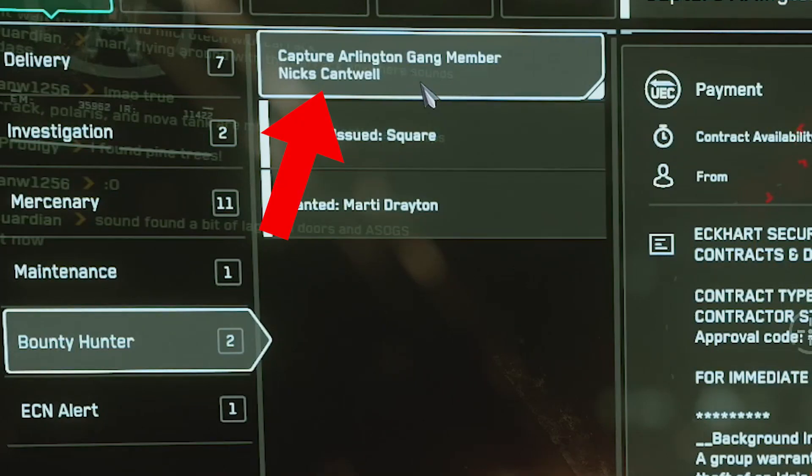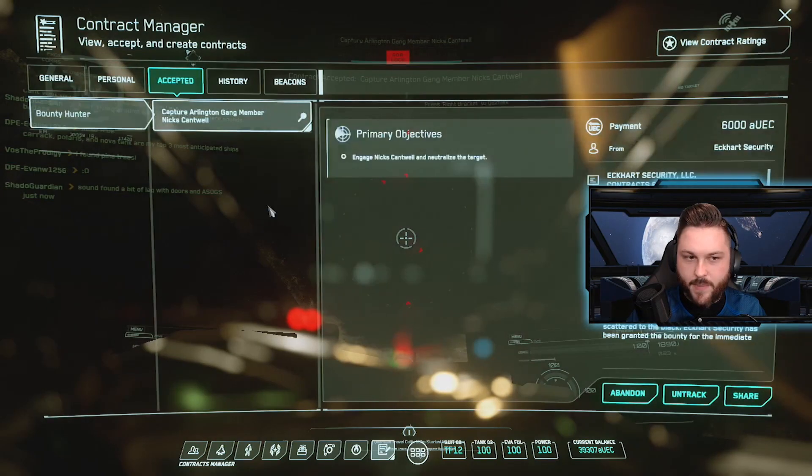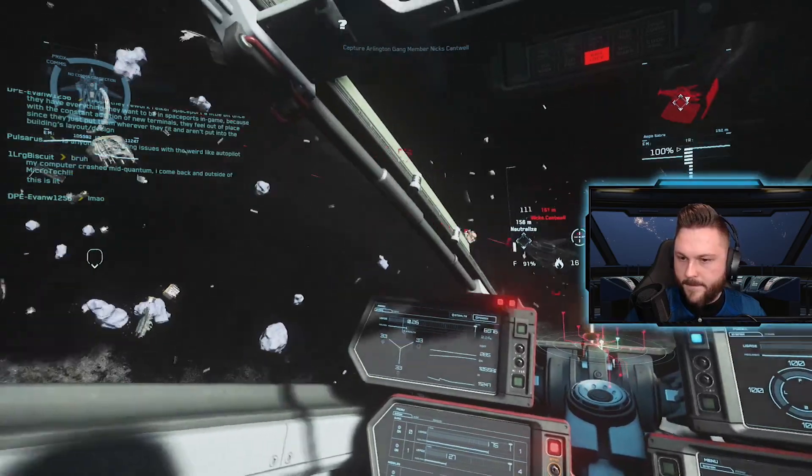Target number 2 is gang member Nick Cantwell. Follow the beacon to Nick and he's going to be in an Aegis Saber — not too hard to kill.